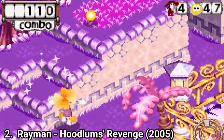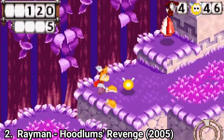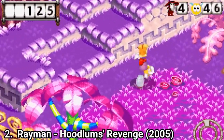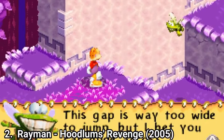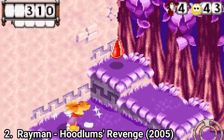Rayman Hoodlum's Revenge is an isometric platformer. And even if it's isometric — and usually this type of game is prone to fail — it's surprisingly okay. It's comparable to Spyro on GBA, but worse. You even get the option to control the camera so that you can see your surroundings, which is a very cool feature.